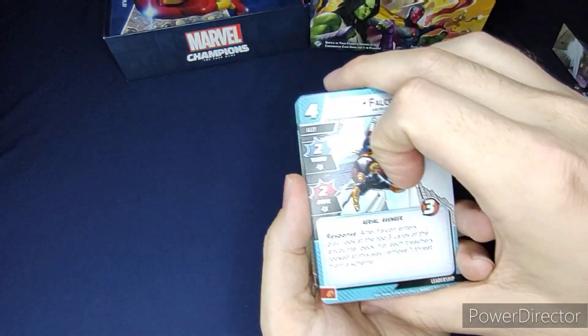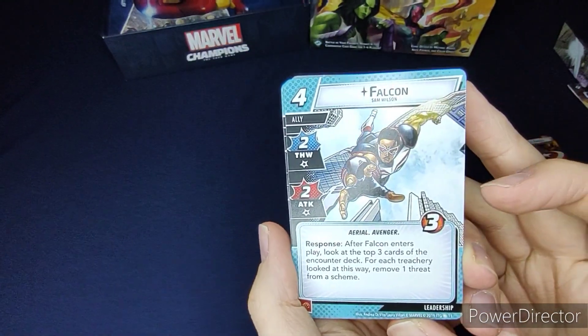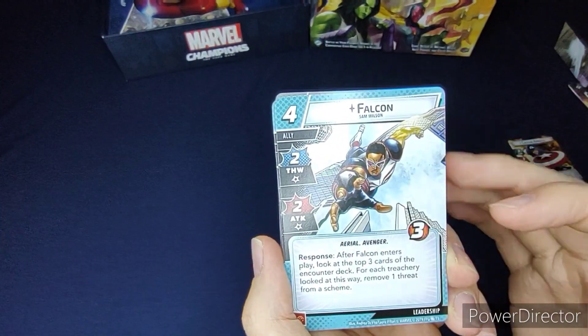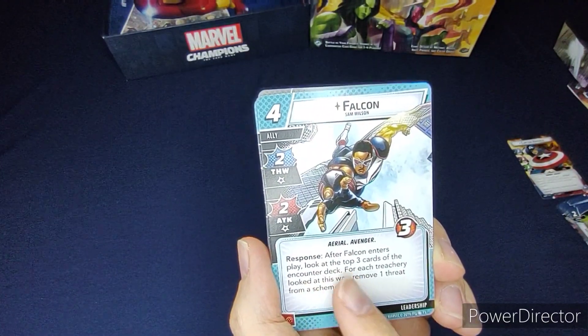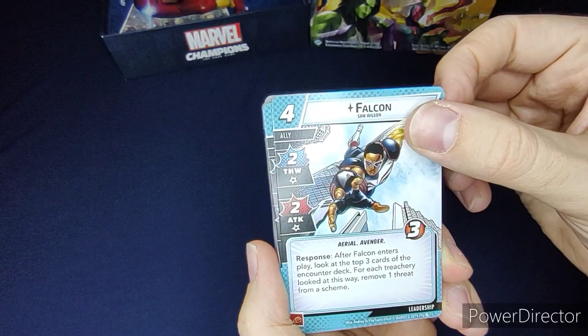Now to his Leadership cards. We got Falcon, which costs four, thwart two, attack two, and health of three. Response: after Falcon enters play, look at the top three cards of the encounter deck — for each treachery you looked at, remove one threat from a scheme.